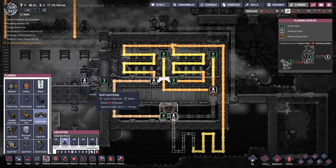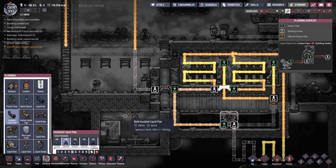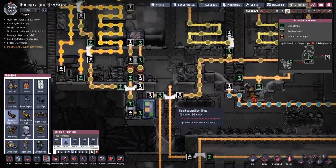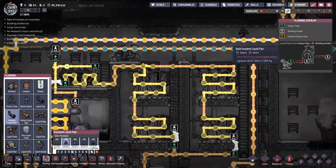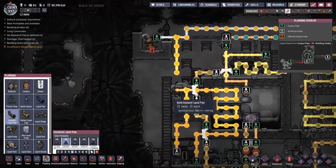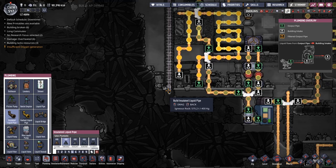For all of this to work, we're going to need some liquids incoming. The first thing I'm going to do is get a liquid bridge and just jump it into there. I also want to get this insulated pipe — pull this down and across. If we backtrack this pipe, we should be able to come all the way up here. We've got this line over here with some spare petroleum kicking around in it — we'll make use of this.